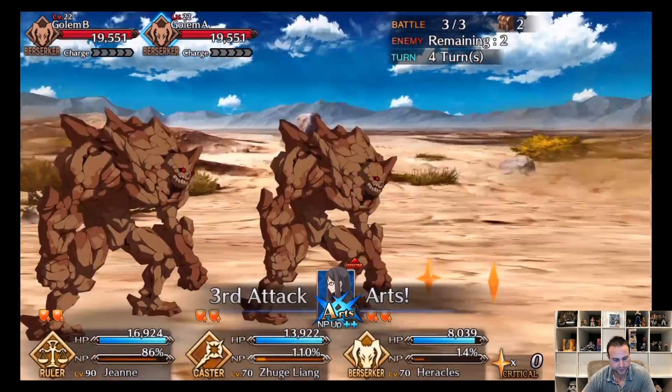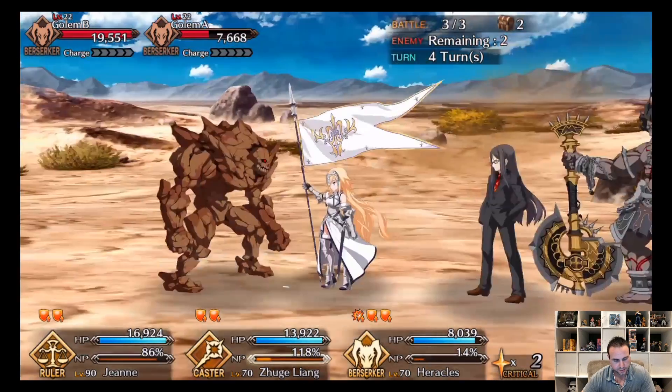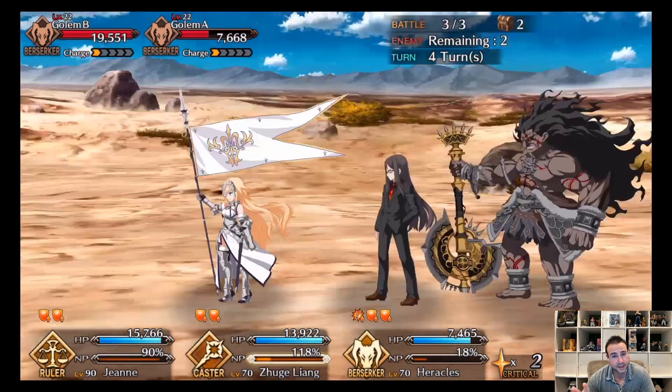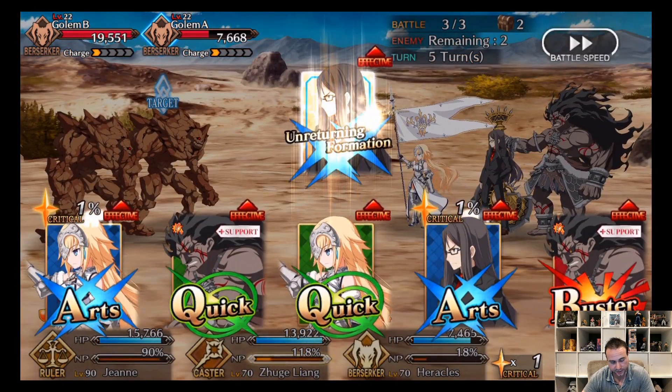Let's still defeat them. That server didn't drop anything, that's fine. Let's see what we got off these golems — seven percent drop rate, let's see if we can actually get a drop off them.